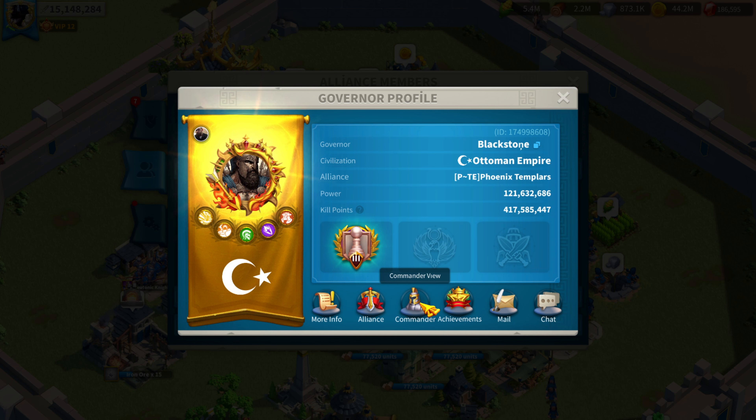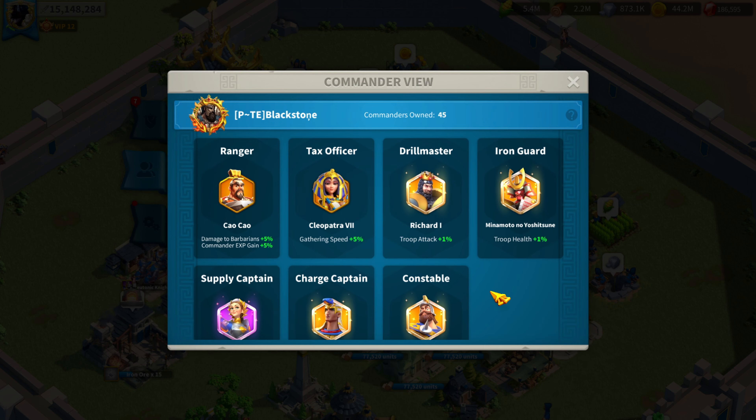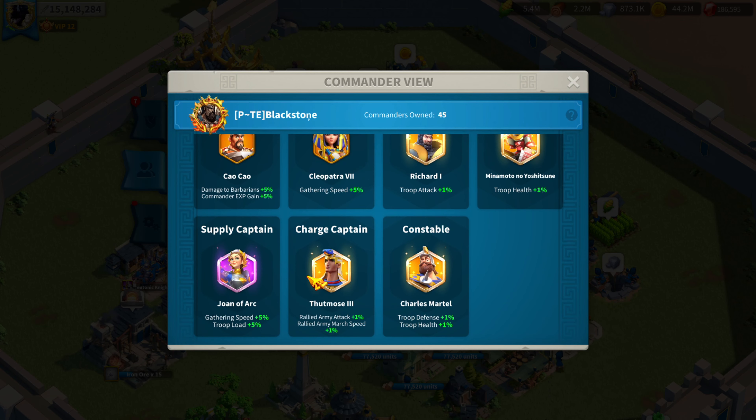Let's quickly take a look at his commander view. Drill Master Richard is expertise, giving troop attack 1% and troop health. On Minamoto, again expertise. Rally captain Thutmose is also expertise — I think he's running a Thutmose and YSG rally, which is insanely strong in my opinion. And then we have expertise Charles Martel: constable, troop health 1%, troop defense 1%. This is insane.